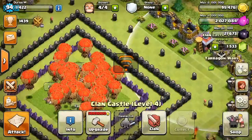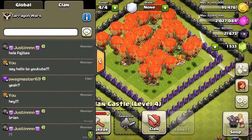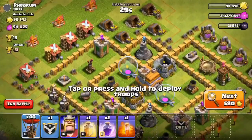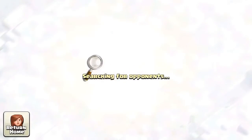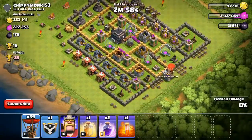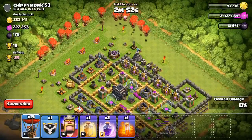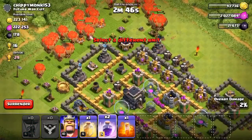In my clan castle I have five level 6 max level balloons — they are really strong. I'm bringing along two rage spells, one heal spell, and a poison spell. I was earlier at Crystal league but couldn't really do raids like this making Crystal 1, so I just dropped down to Gold 2 or Gold 3. This base — a Town Hall 9 — is an extremely rushed base and we're gonna attack it since it looks really easy. There's no clan troops, and there are a bunch of wizard towers up top — three wizard towers and an air defense.